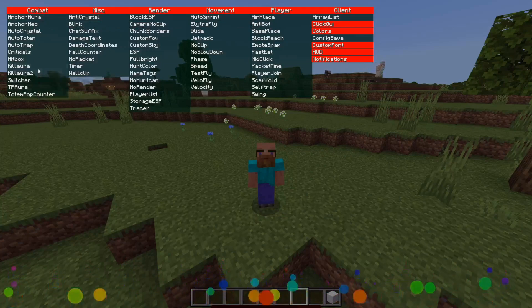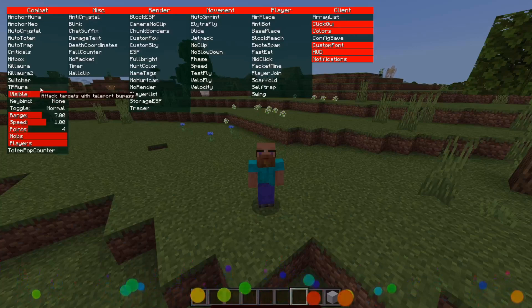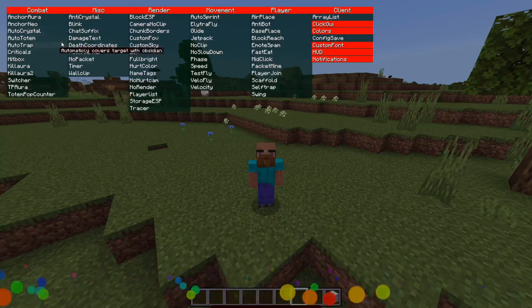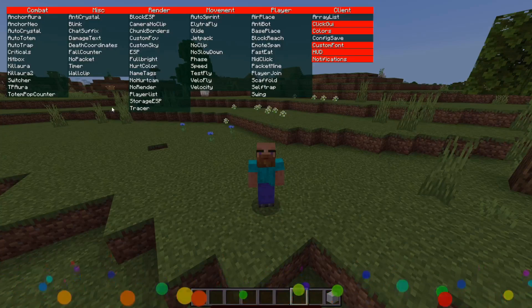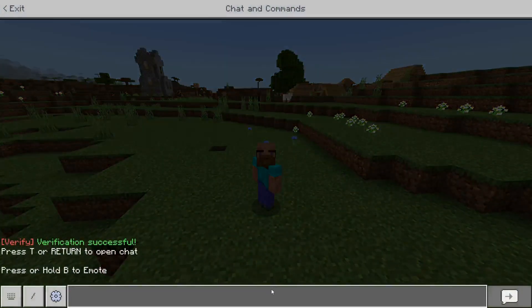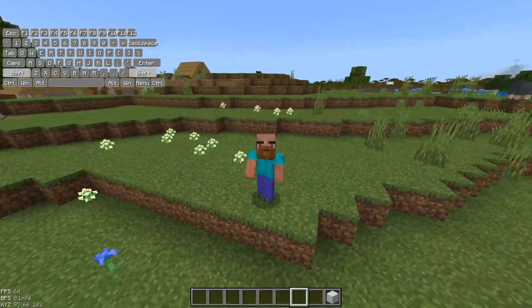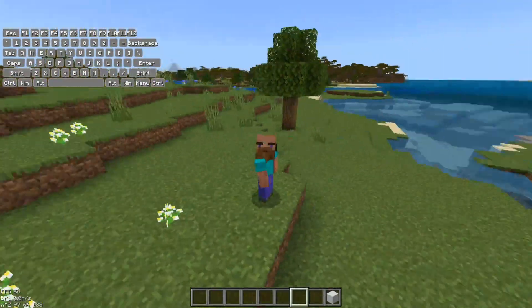We have two different killers, as you can see right over here. We even have TP Aura — it's just good. We've got Auto Totem and all that stuff — everything you need with this client. Rooster Client is a pretty cool client. It's going to be linked right down in the description below. It's got commands as well. Anyway, thank you so much for watching and I hope to see you all again in the next one. Bye.